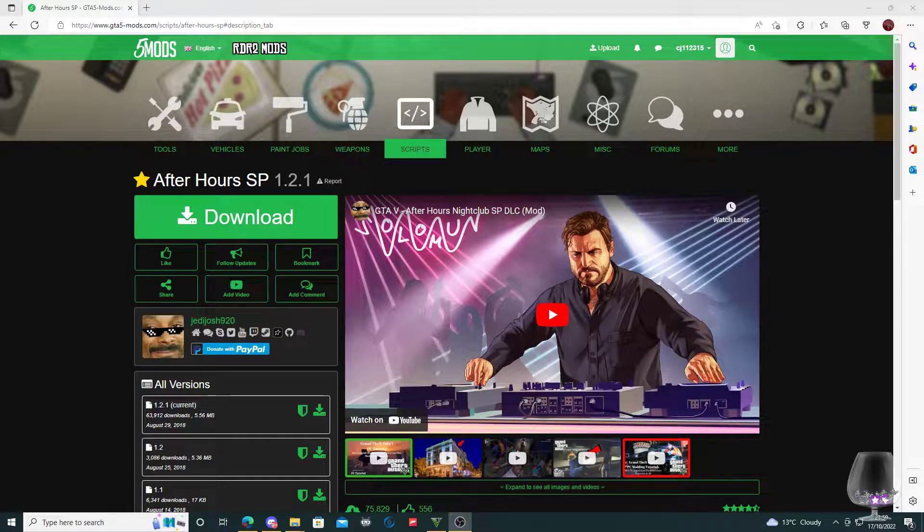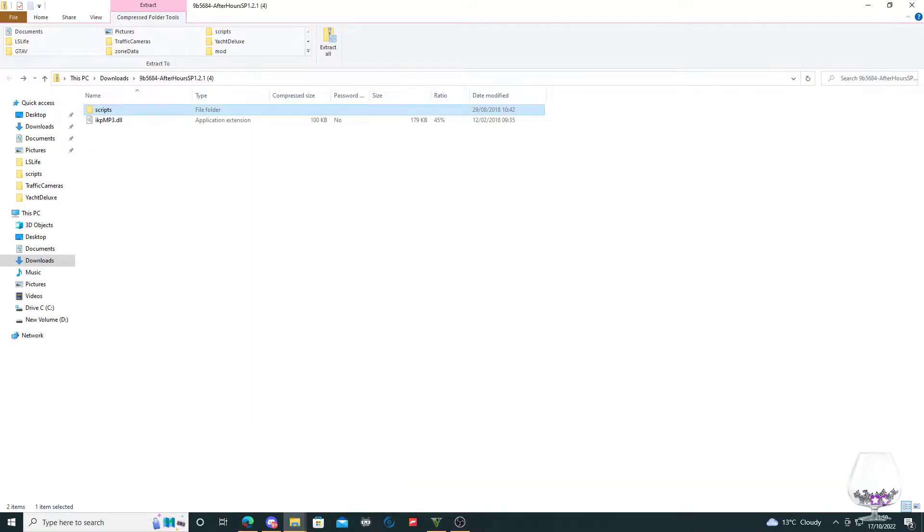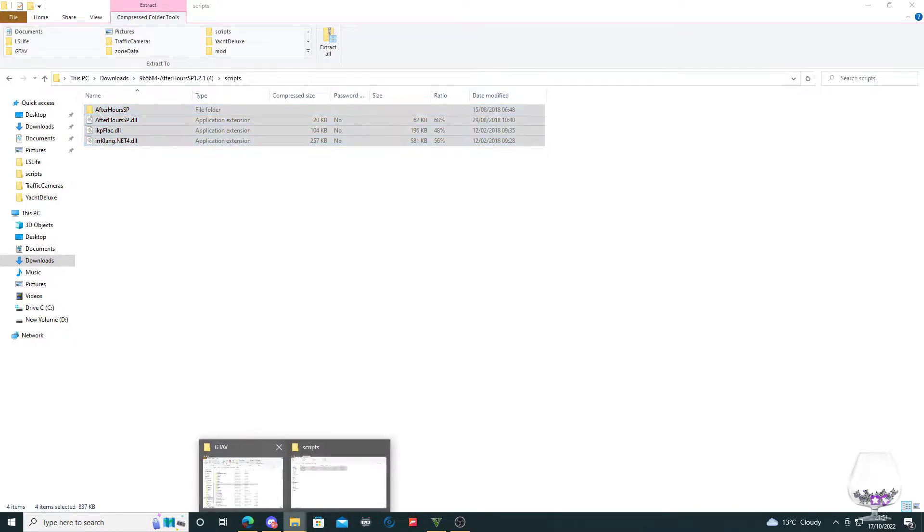Once you've downloaded it you'll get this. Now where people are going wrong — I've been looking on all the forums — is where it says scripts. Copy all these files like so.